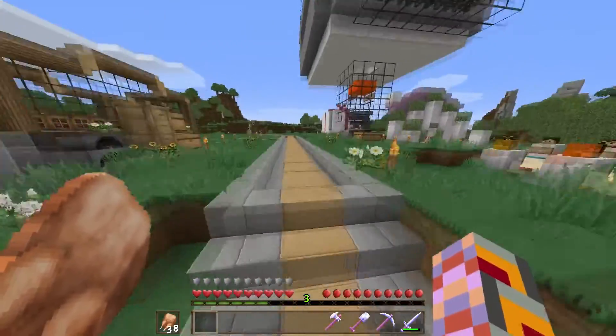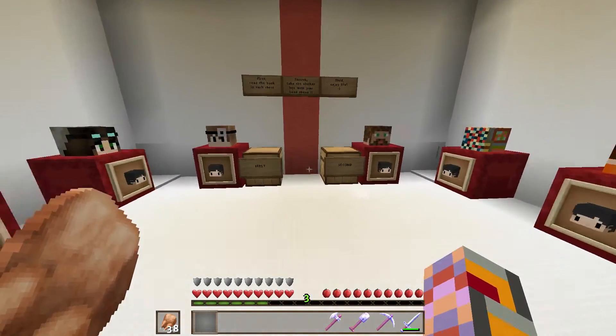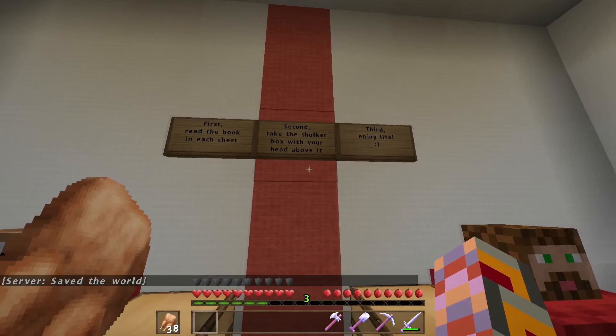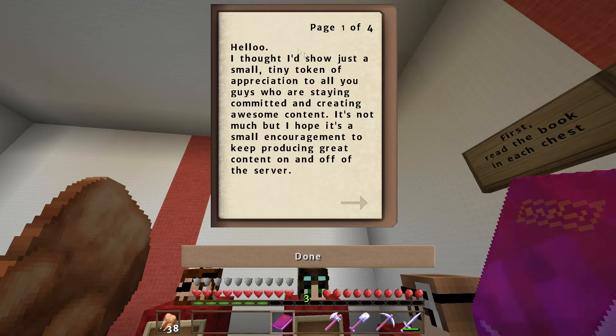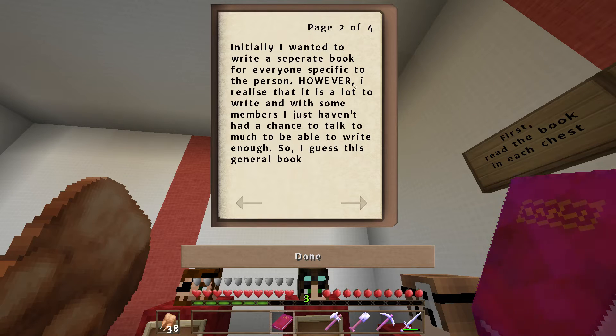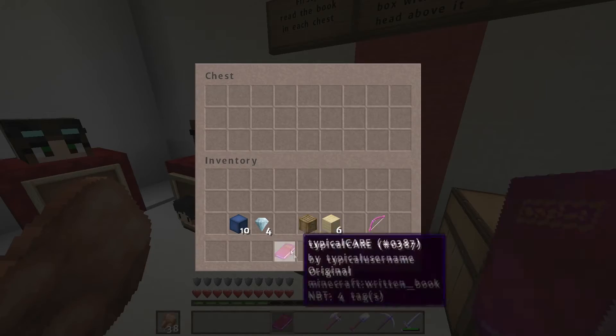I was looking at this giant present over here. It was left by Typical who left Pit Forge, temporarily I think. The instructions say: first read the book in each chest, second take the shulker box to your head above it, third enjoy life. Reading the book called 'Typical Care': it's a token of appreciation to everyone staying committed and creating awesome content, a small encouragement to keep producing great content on and off the server. Also he's put a link to the server sponsor — the server is now sponsored by Cubehost, and you can use promo code Pit Forge.